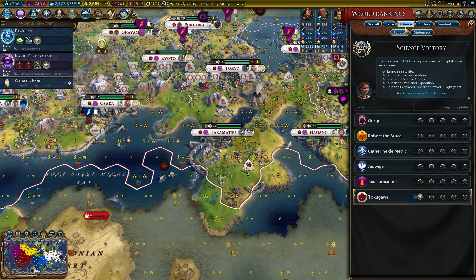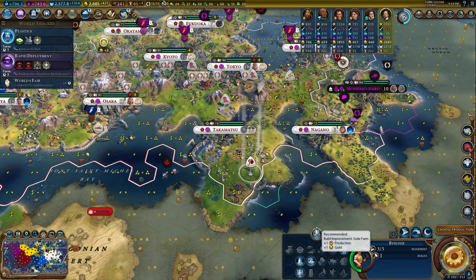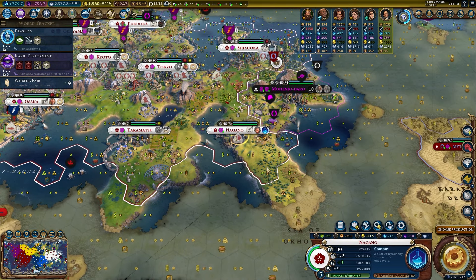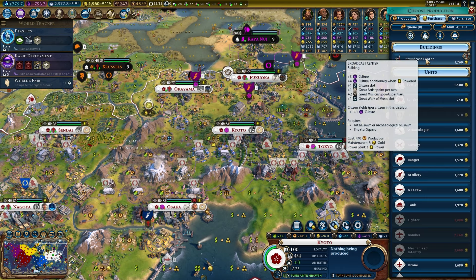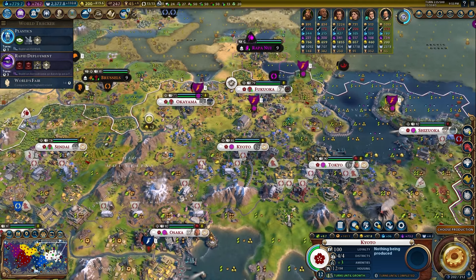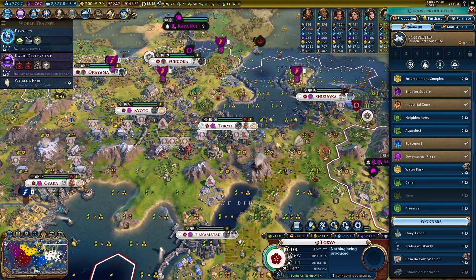We got Fascism — I think we can win without it though. It's making this theater square a lot better, which is wonderful. Gorgo has captured Warsaw — I'm passing. I'm going to win this game without getting involved; the whole point is isolationism. On the science screen there are five steps: launch the Earth Satellite, Moon Landing, Mars Colony, Exoplanet Expedition — and that last one has a countdown. We'll do all of that. I'm starting to buy builders in Nagano because Liang is there and gives extra build charges.